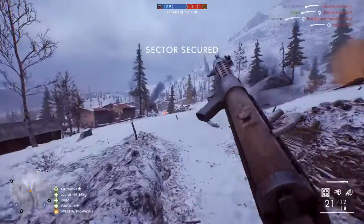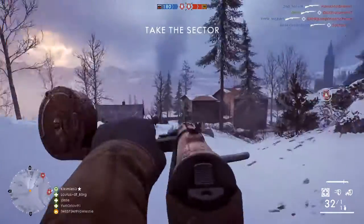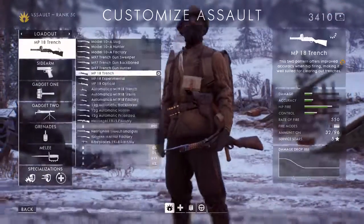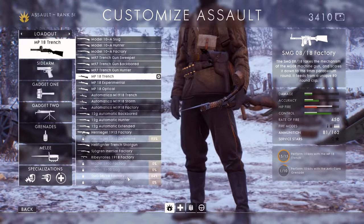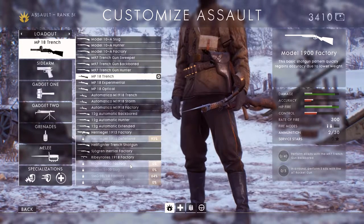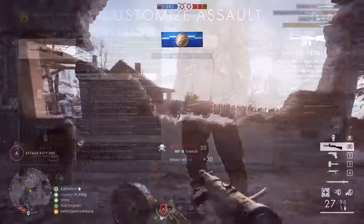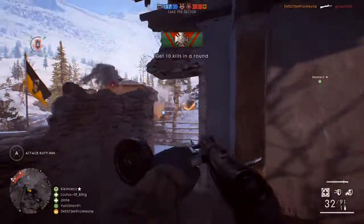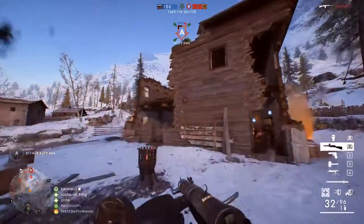Complete each assignment and you'll unlock a weapon to use. Some weapons have multiple variants, which will require a different assignment to be completed, so there's plenty of work to do. To find all of the new unlock assignments, head into the customized menu, drop into the weapon lists, and you'll see each new weapon variant at the bottom. Highlight it, and the assignment will appear at the side. These are all tracked in-game, and any progress will pop up above the minimap during multiplayer matches.